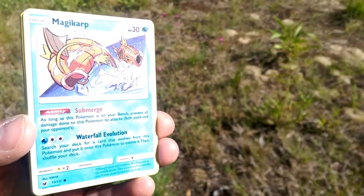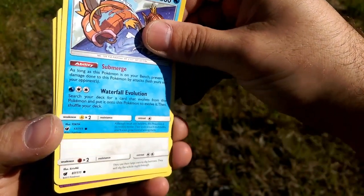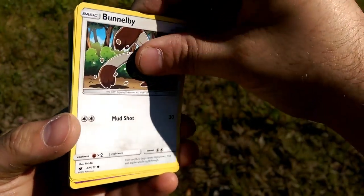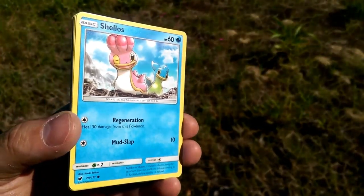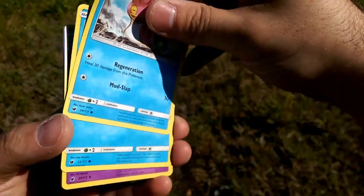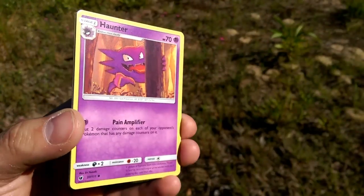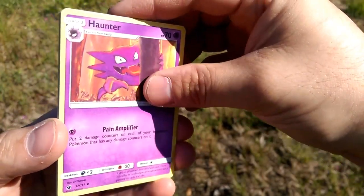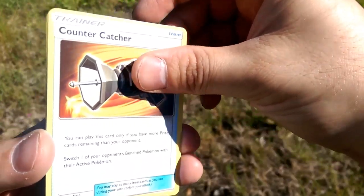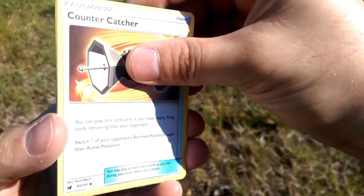But who knows. Magikarp with the Submerge. Bunnelby with that Mud Shot — cards are sticking together a little bit. Shellos. We have a Remoraid with the Water Gun. Phanpy with the Pain Amplifying. Countercatcher — could still be useful, especially with all these Beast Ring shenanigans.